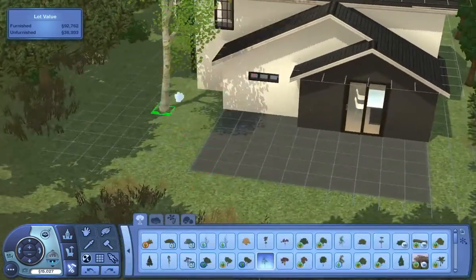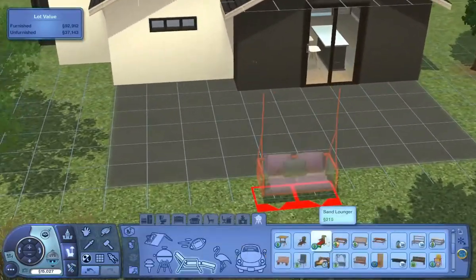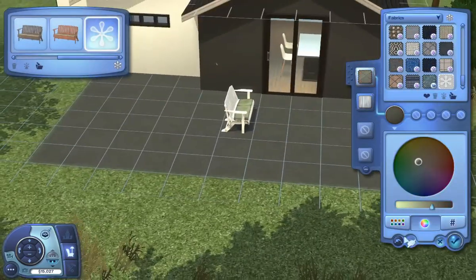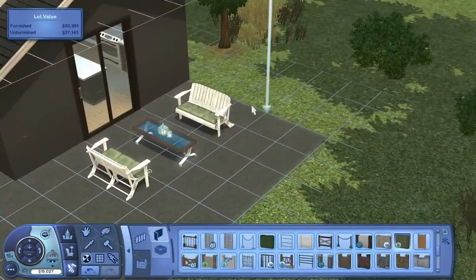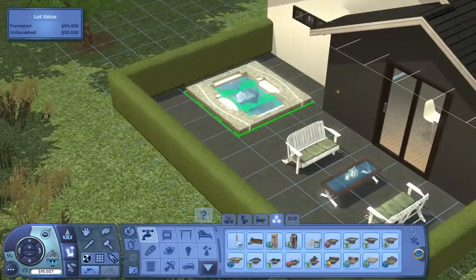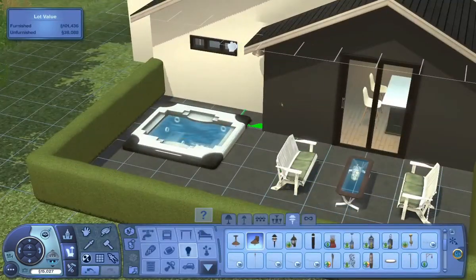I'm almost coming to the end of the build now, just touching up a little bit in the backyard area and adding a few benches. I also added a hot tub, because who doesn't love a hot tub in The Sims — but I didn't get too creative with the backyard, I kept it kind of simple. We're about to go to screenshots in a minute, which is crazy. The speed build actually went by pretty fast.